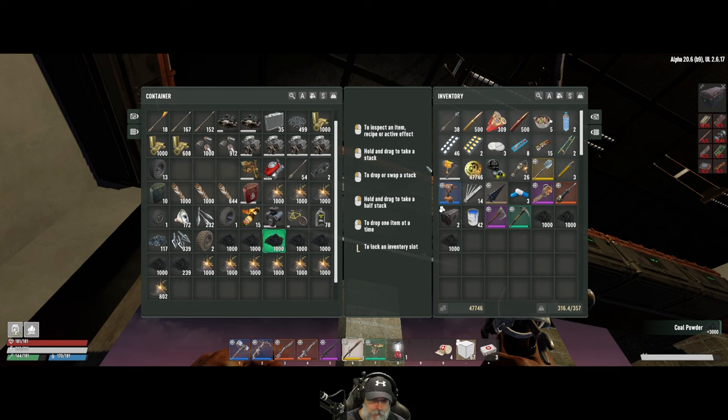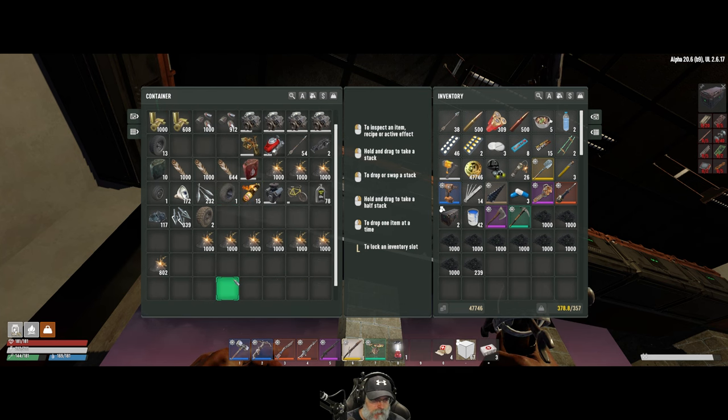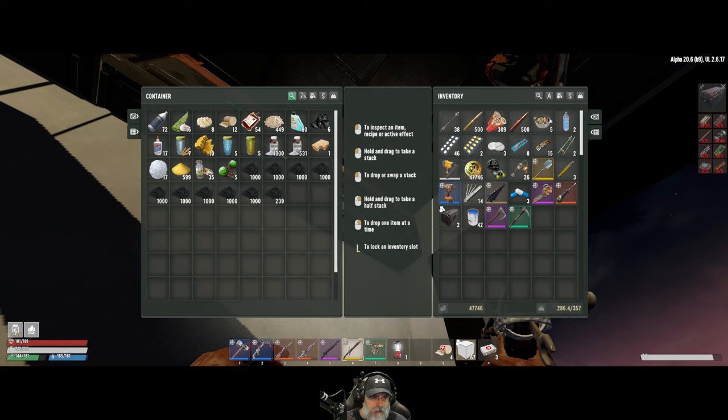Coal powder — let's take that out. We want that in the armory area. Coal powder is used for multiple things, so we'll keep some in the armory and some in here.